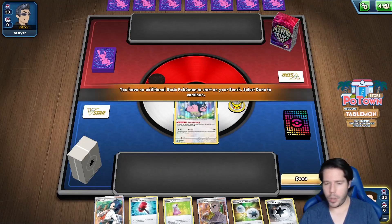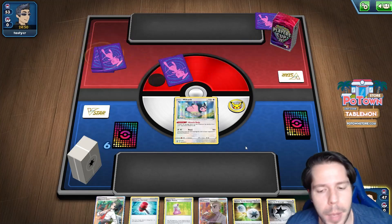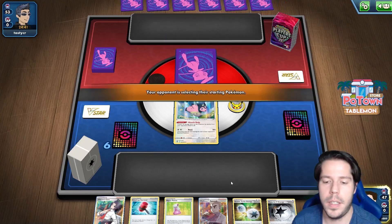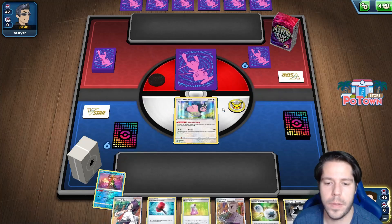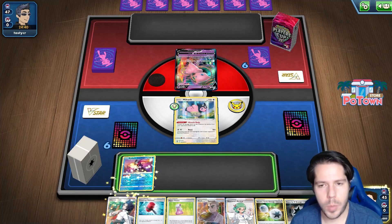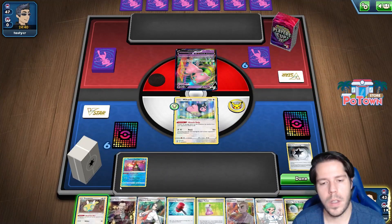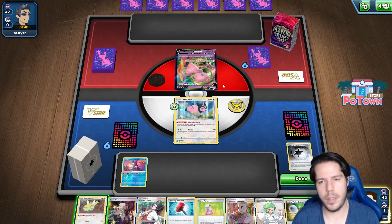We won the coin flip this time around. We have a Miltank to try and pressure, and we might be up against Mew VMAX based on those leaves - and now that confirms Mew VMAX. There is a very high chance that my Miltank goes down to a Mew VMAX turn one.